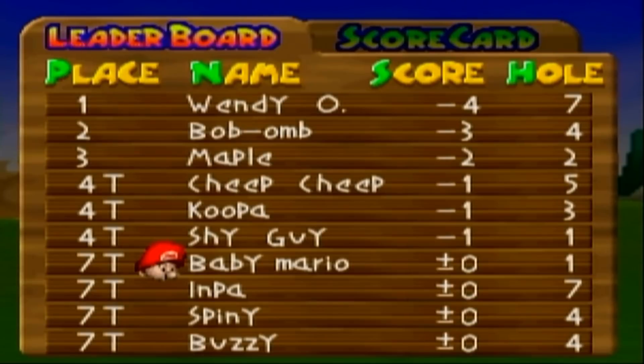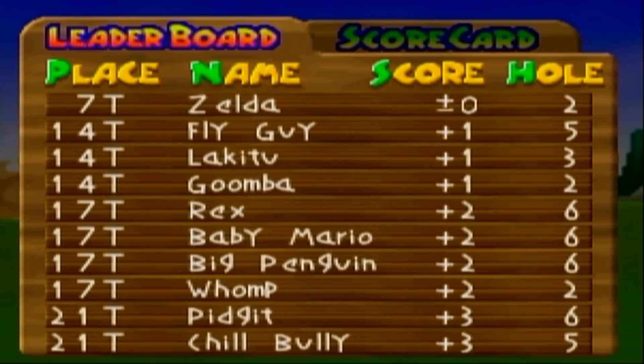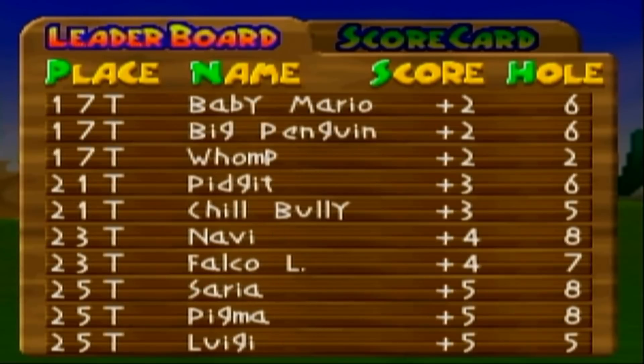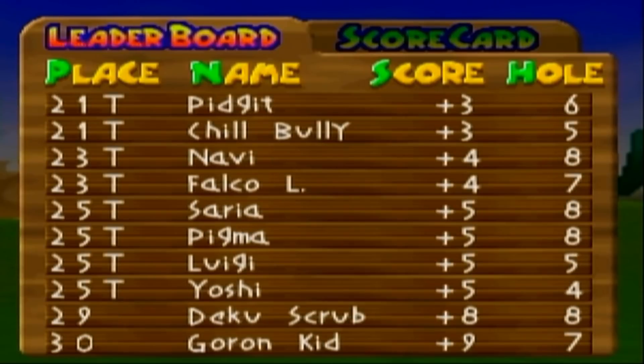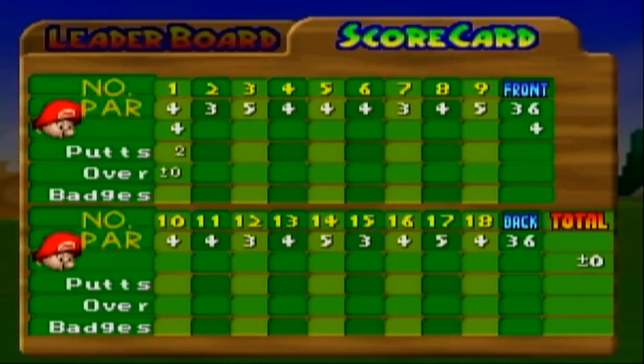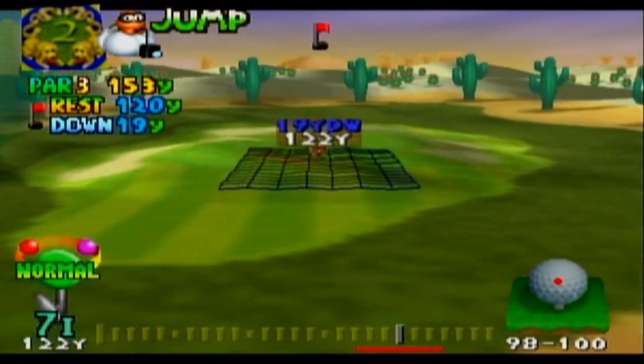So who do we have on the list this time? We have Wendy O. Koopa from the Koopas, Bob-omb from the Bob-ombs, and Maple from the Syrups — sorry, bad joke. There is actually something I can say about Maple but we'll save that for later. We also got Navi the Fairy playing with us this time, a Deku Scrub, and a Goron Kid. A lot of Zelda influence in these names.